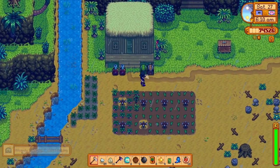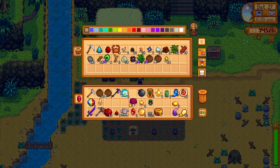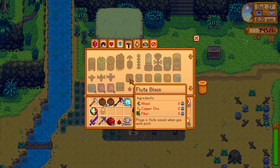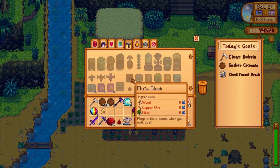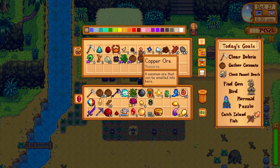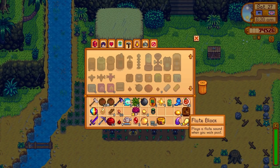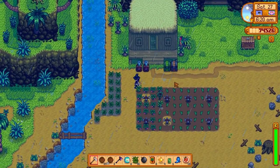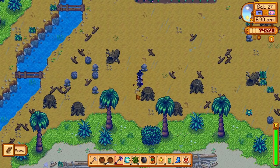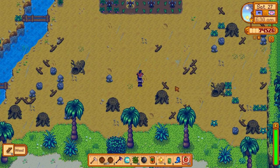We're not going to be spending too much time on the island. I want to make the note block — flute block, copper, fiber, and wood. We need five of these, so there's one. We're just going to need some more wood. I'll just chop down some coconut trees. We can do the mermaid puzzle today, which is fantastic.